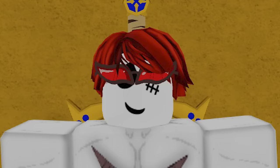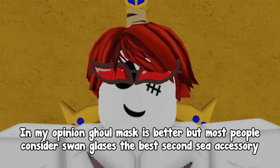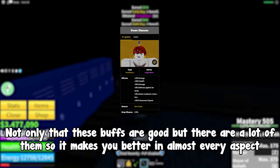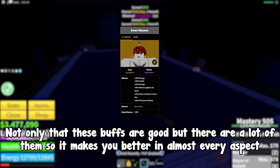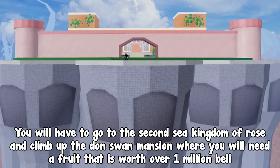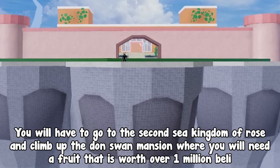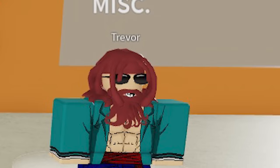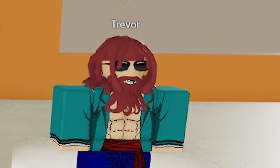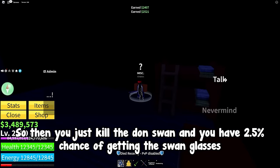What about Swan Glasses? In my opinion Ghoulmask is better, but most people consider Swan Glasses the best second sea accessory. Just look at these buffs — not only are they good, but there are a lot of them, making you better in almost every aspect. To get it, you go to the second sea Kingdom of Rose and climb up the Dawn Swan mansion, where you need a fruit worth over 1 million Beli to enter the boss room. You give the fruit to the keeper, kill the Dawn Swan, and there's a 2.5% chance of getting Swan Glasses.